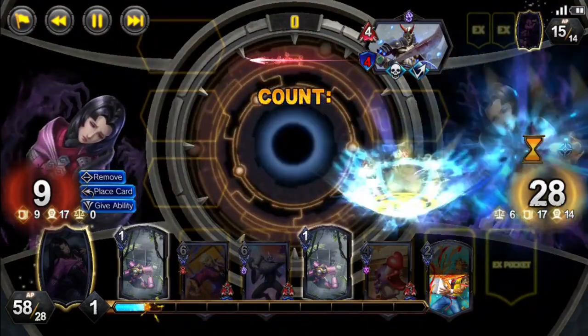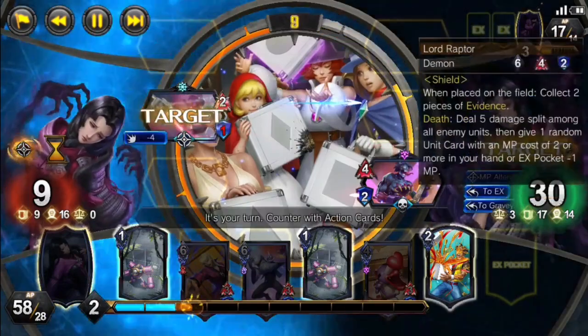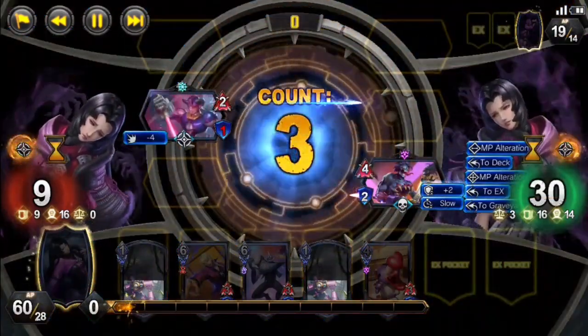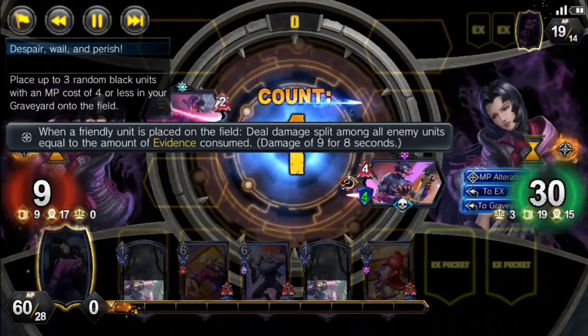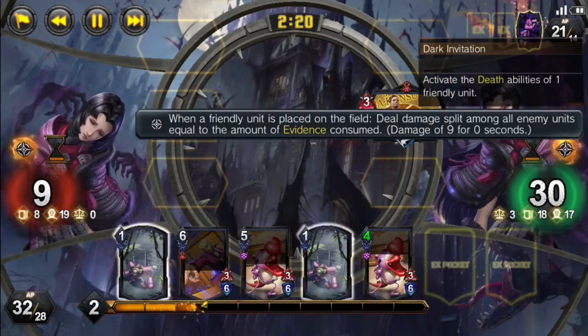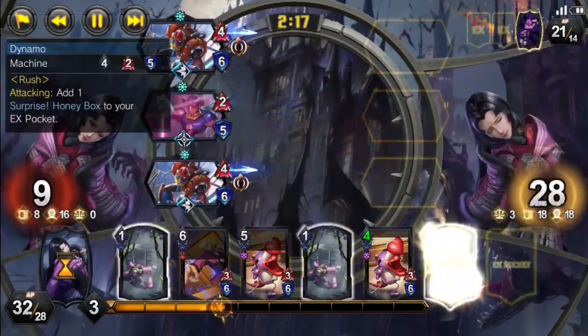Our opponent will destroy their unit, bring back another unit before their Gaviners — probably should have saved that — and they will activate Mixed Up Trunks to destroy our Dynamo. We will respond to slow down their Lord Raptor, and in the next moment, our opponent plays down Excella — the absolute most baffling worst play you can make under Gaviners.